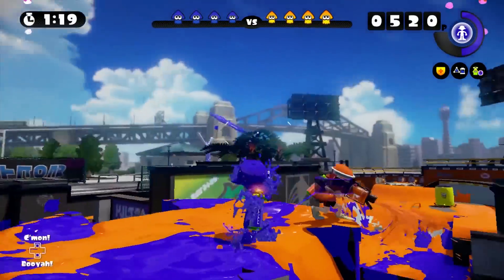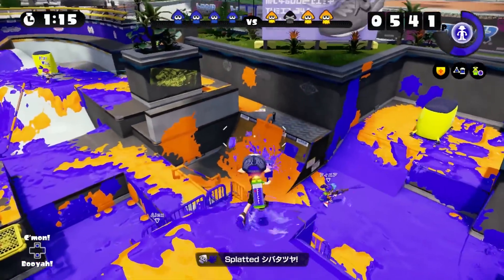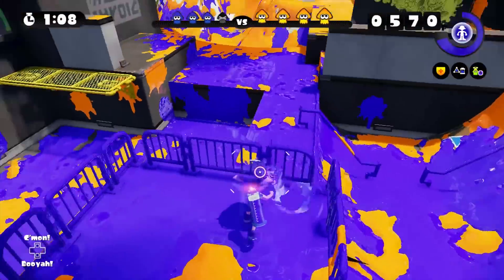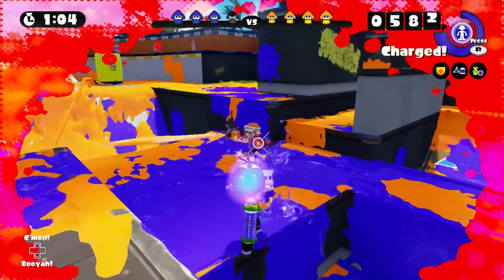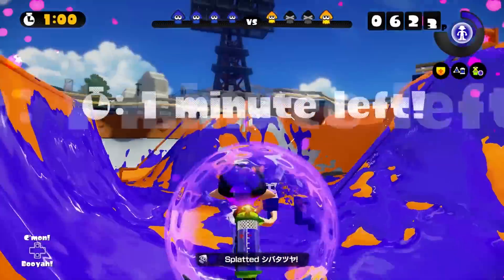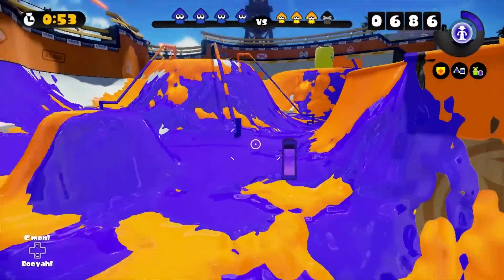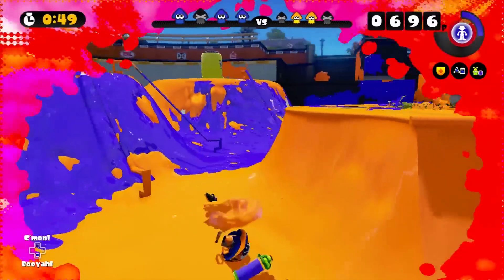I kind of forgot the sneak attack. Okay, got rid of that person. Gotta watch out — somebody had a Splat Charger, so they can easily snipe me from up here. Oh, I saw somebody — he's slithering through the ink. Shield! Nice try. One minute left. Cover up more ink. We need to charge up some more ink. Oh, see you there. No, they got the jump on me.